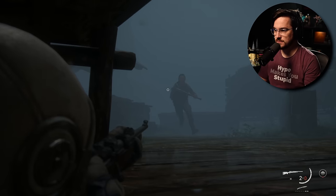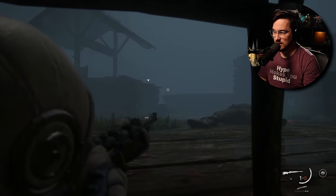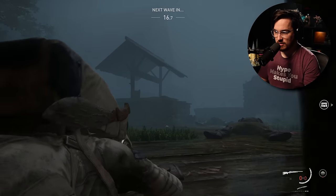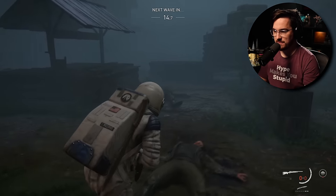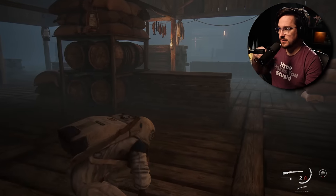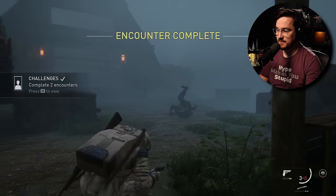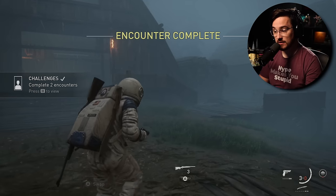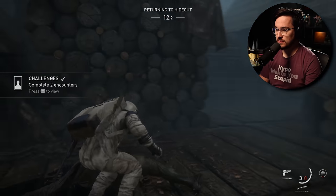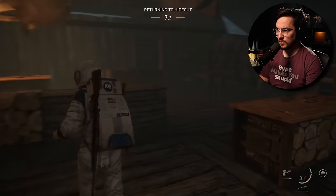Dina did something useful. We completed the wave. Now we've unlocked Dina for subsequent run-throughs. Love it. Now we can see our challenges for Dina — to unlock Jesse we have to complete three encounters with Dina. For new mods, we complete three encounters with mods for tier one. We get new skins if we complete all challenges for Ellie-aligned characters. There's a lot of runway here if you want to put serious time into this.